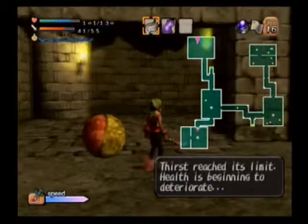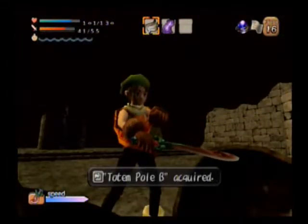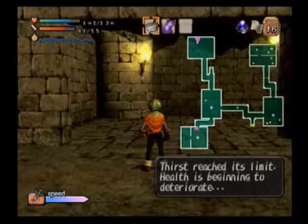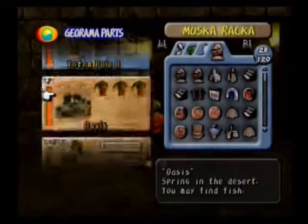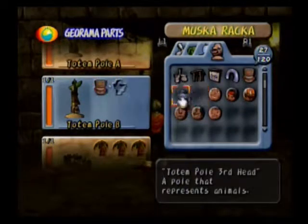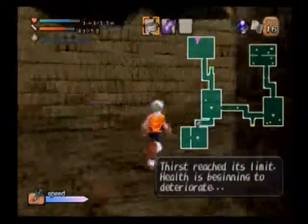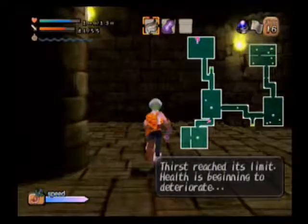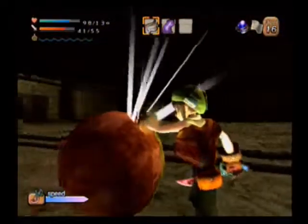And we got another Atla up there. We get Totem Pole B — alright, not too bad. Do we have the heads? Oh dude, nice! That one's now upgraded and I can figure out three other houses. And we got another Atla here that I ended up skipping.